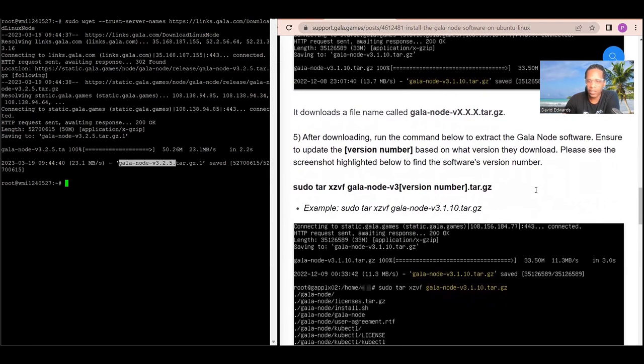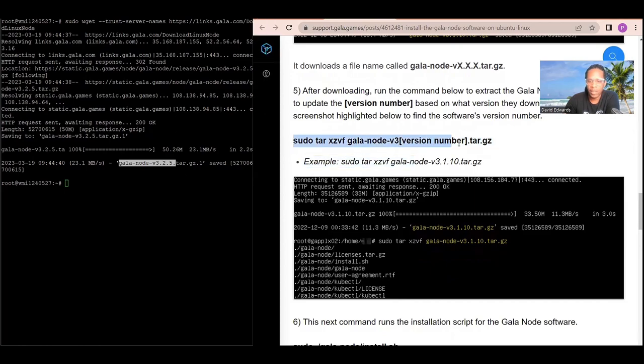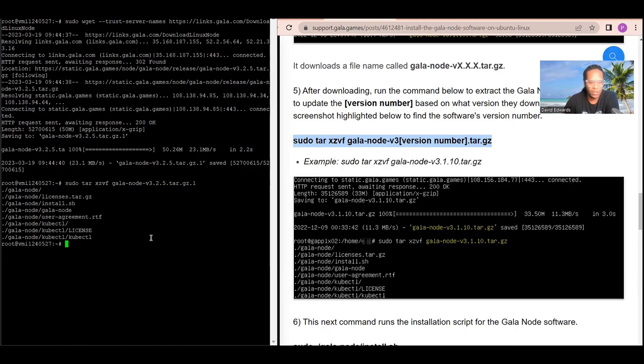The next step tells you to extract the Gala node software and to update the version number based on what you downloaded. The command is: sudo tar xzvf gala-node-v3.[version].tar.gz. Copy the command from the guide, paste it into your VPS, and use the back arrow key to replace the bracketed version placeholder with the actual version number you downloaded — for example, V3.2.5 — then press enter. The Gala node software will now be extracted.